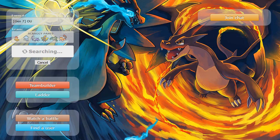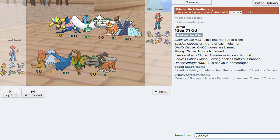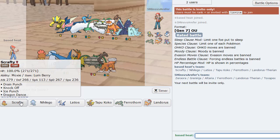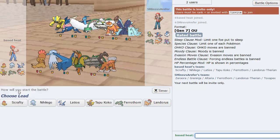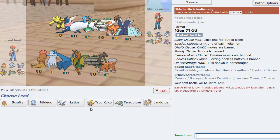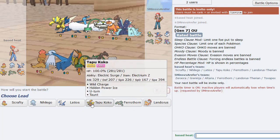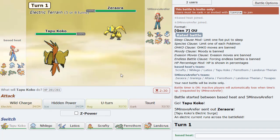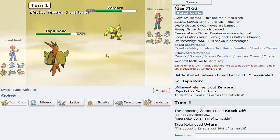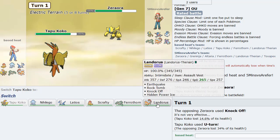But now we have a Toxapex squad. So Toxapex is going to be an issue for this thing because it's going to Haze and stuff. However, this could be pretty good. Zero Aura is still faster. I don't know if it has Close Combat. But we'll see. I'm going to just lead with Tapu Koko as he leads Zygarde. I just U-turn here as he just Knocks Off - does not get rid of my item. I do more damage as well, so pretty good overall.